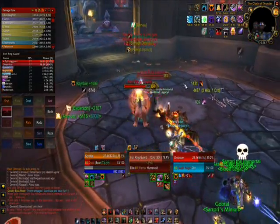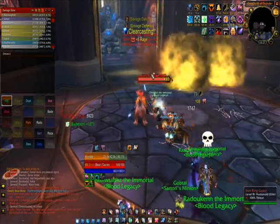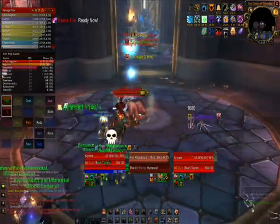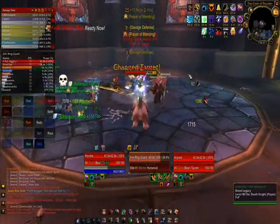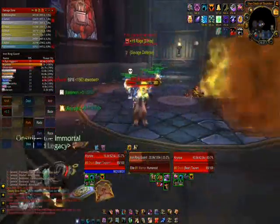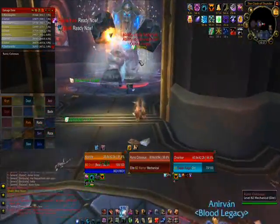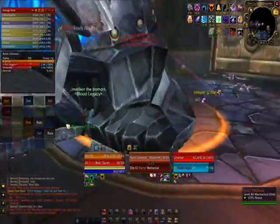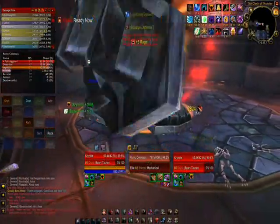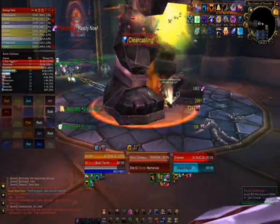Essentially, you would proceed killing all the adds, focusing your damage on the acolytes, interrupting their heals, and then focus damage on the guards. When tanking the guards, you must be careful because they cast an impale spell which immobilizes you. I shapeshifted to escape the snare in the beginning of the gauntlet — that's what happened in the very first group. I wasn't simply stupid switching out of bear form; it was because I was immobilized.